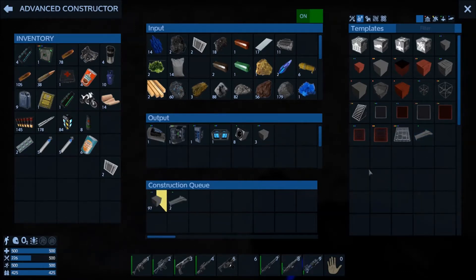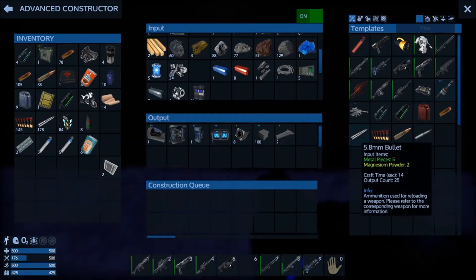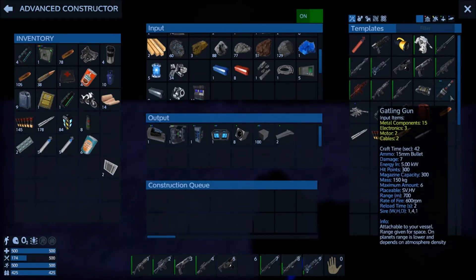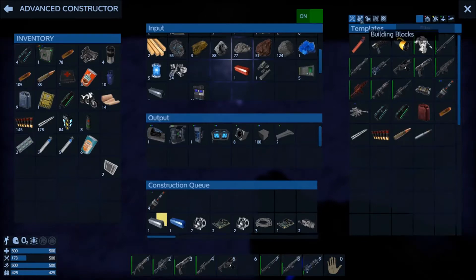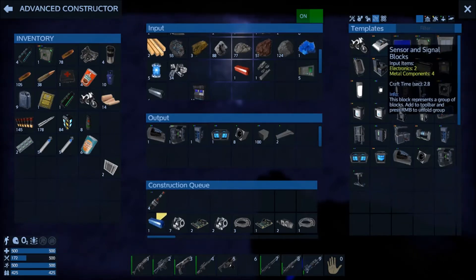I'm going to try a couple of wings this time as well - see how those work out. I've never used them before; they're not new in this patch, I just never saw the point of them. But let's drop a couple on this time, why not? The only guns we can have at the moment are Gatling guns, so let's get four of these because they're not that powerful. And we're also going to want an ammo box and a cargo box.